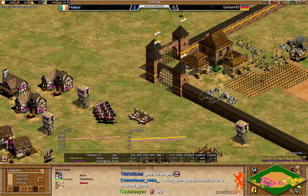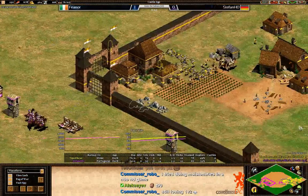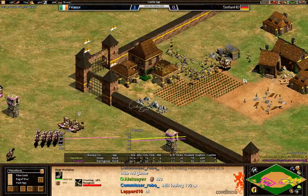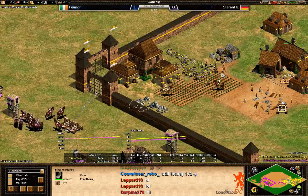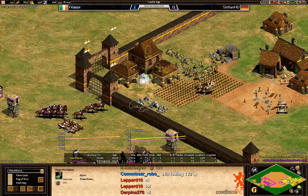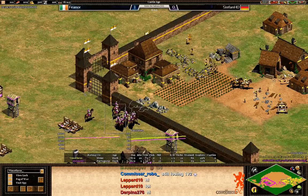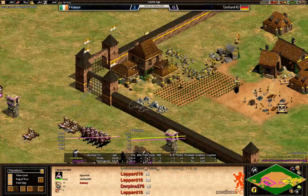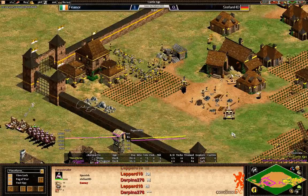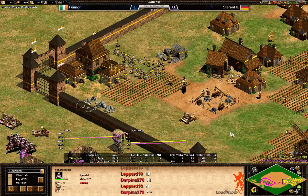Fionor is trying to repair it, but he's probably just waiting for his own mangonel to come out. Let's see if he can snipe Stefan's mangonels. He also has to be careful of the conquistadors. Let's see what Fionor is going to do with his mangonel.